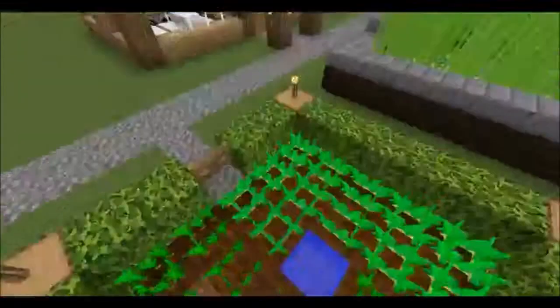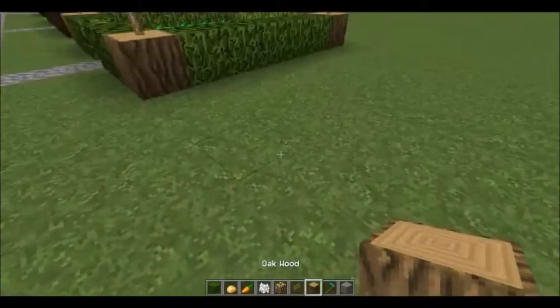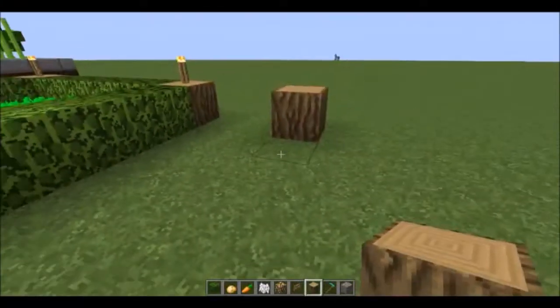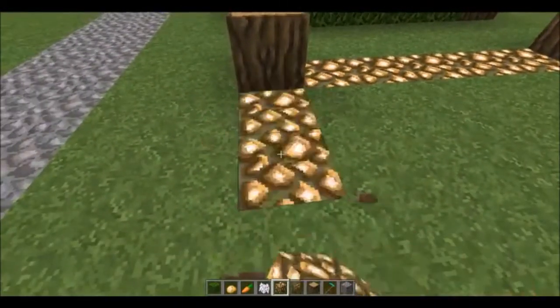Welcome to the new video. Today I'm doing a little carrot and wheat farm. You're going to start with one little block. Glowstone makes a nice lighting effect, so it's going to be five blocks in between over here.